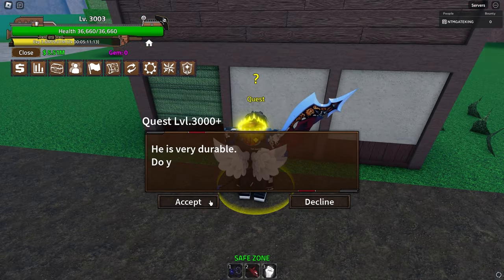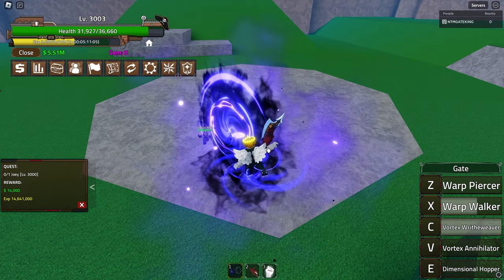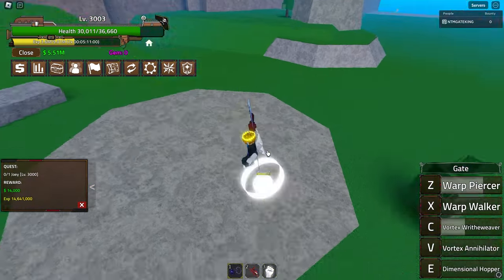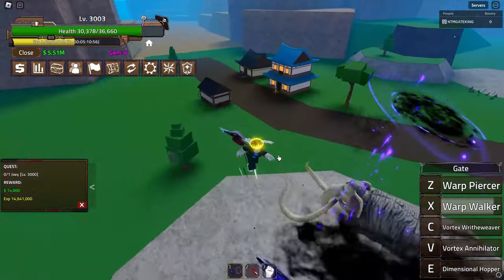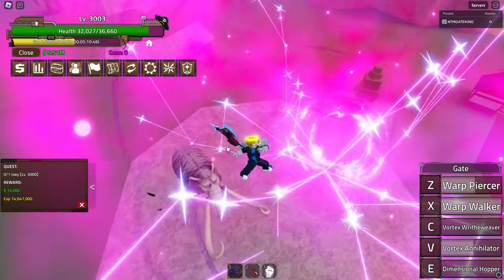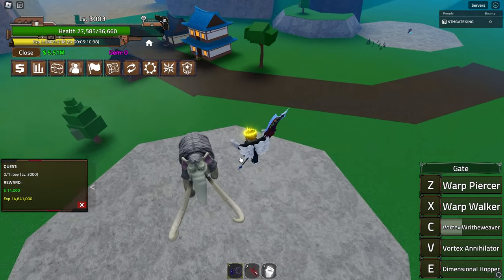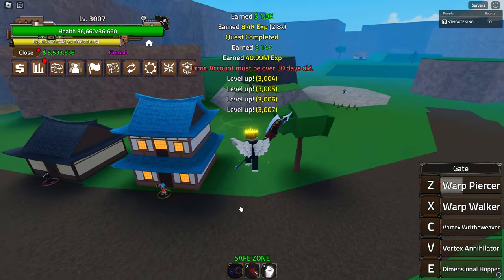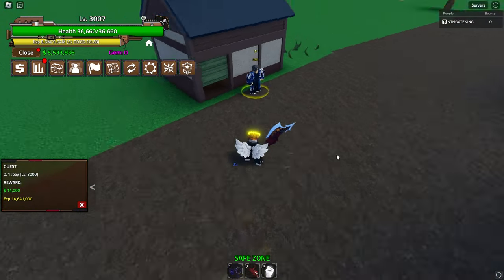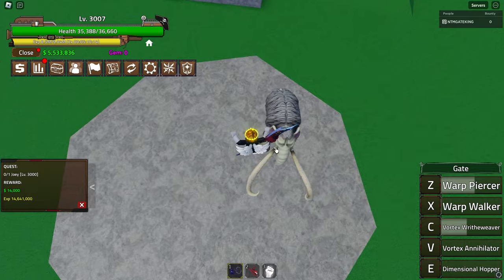Let's quickly make our way to this quest. Let's talk to this guy - alright, Joey, let's fight! I am skipping a lot in today's video because I just want you guys to get the idea of what Gate does and see the journey to max level. I'm really tired right now - I've pulled an all-nighter and it's hitting me hard. But this should be very easy. Let's kill Joey one more time.